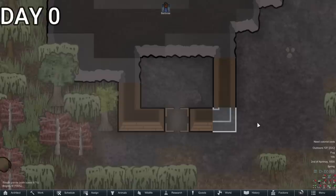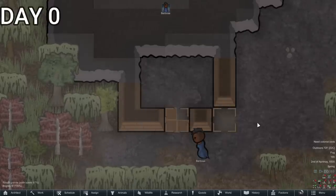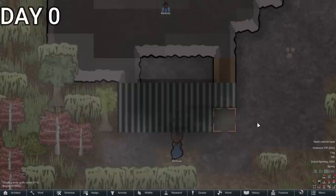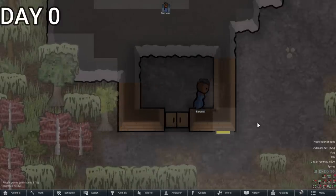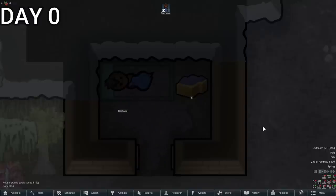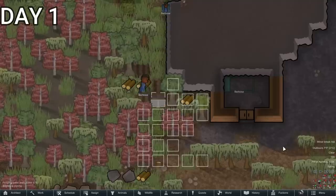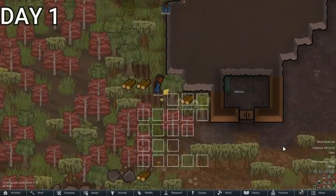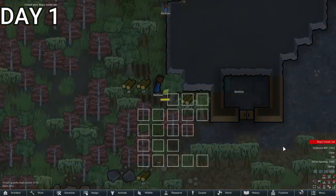This very small shelter next to the hill doesn't look like much, but it's going to keep her nice and cozy at night and keep all the shit-filled humidity from the swamp out of her lungs. As day zero comes to an end, Barbossa enters her little cabin and goes to bed. The very next day, she learns just how hard it is to farm here in the swamp, and her plant skill is next to nothing.